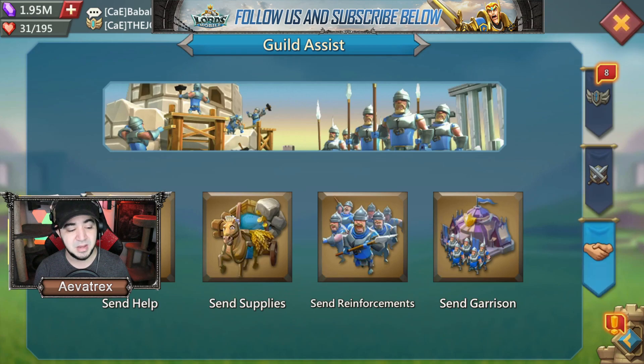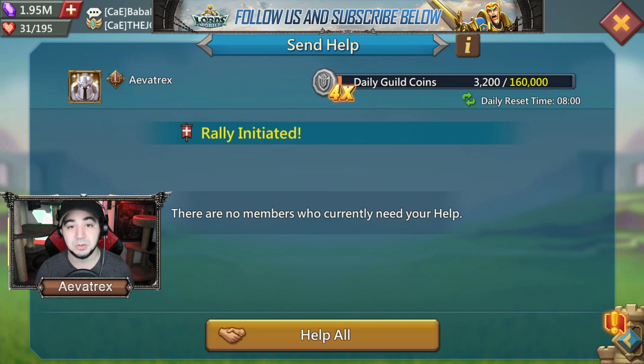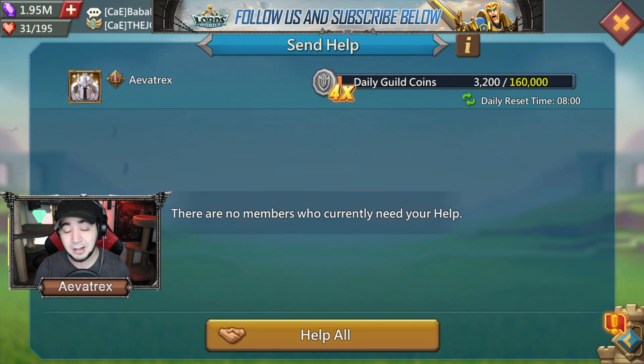Also make sure you're getting all the Help requests you can. When you start construction or research, you can receive up to 30 helps from guildmates, which gives a massive reduction in time. If you're not in a rush to finish immediately, start your building, ask for help, and hopefully get all 30 helps from your guild. This can take days — sometimes even months — off of research and construction timers, so always use the resources the game provides.